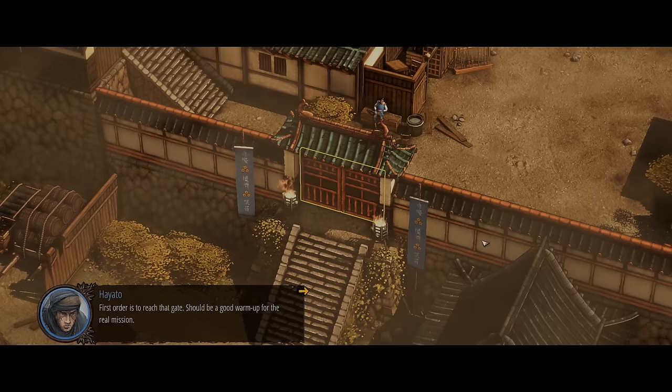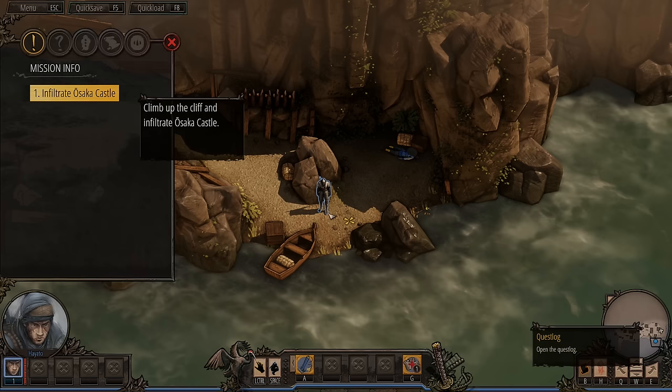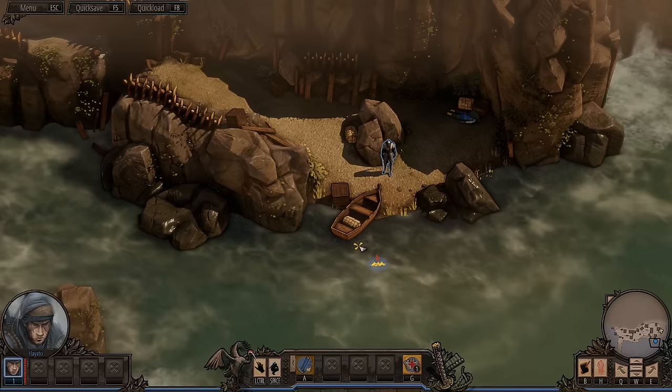First order is to reach that gate. Should be a good warm-up for the real mission. That's us. Time won't be a problem, but better hurry — the Shogun will start his attacks soon. Let's take a look around and see what's going on here. We got a quest log: climb the cliff and infiltrate the castle. Looks like we can have up to five characters. That's our weapon.